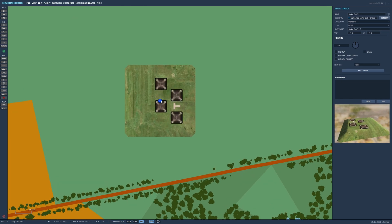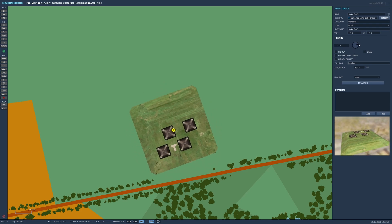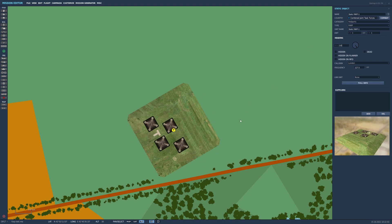We're going to use the main FARP. You can rotate it like any other unit with the arrow, or you can type in the heading of whatever you want. You can make it hidden, hidden on the planner, hidden on the MFDs, or you can make it dead.